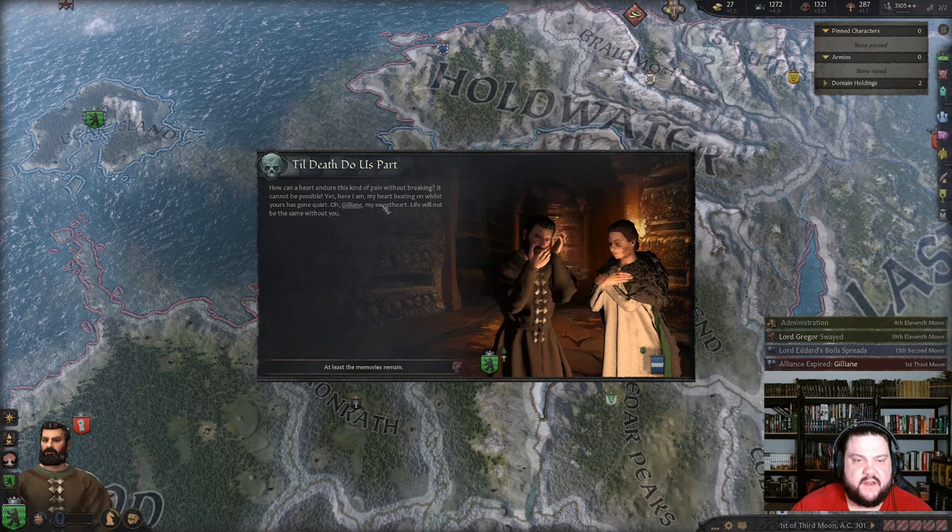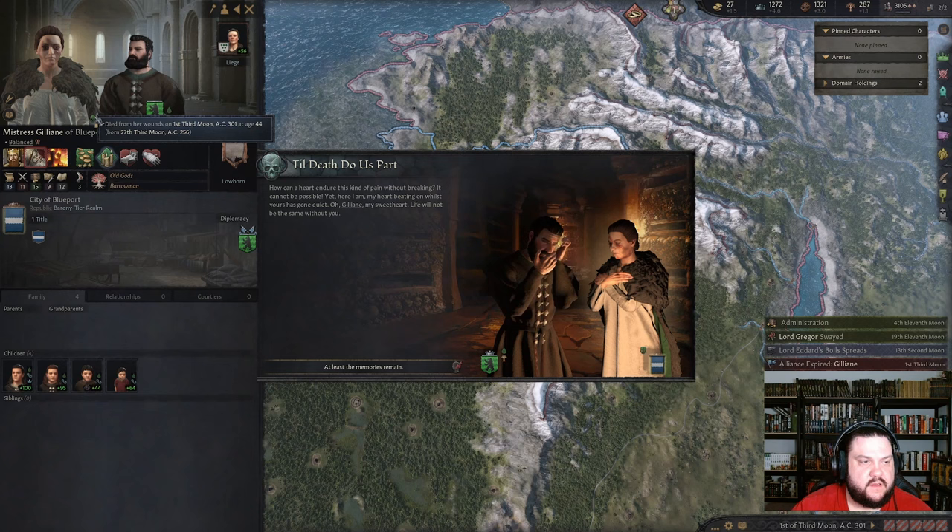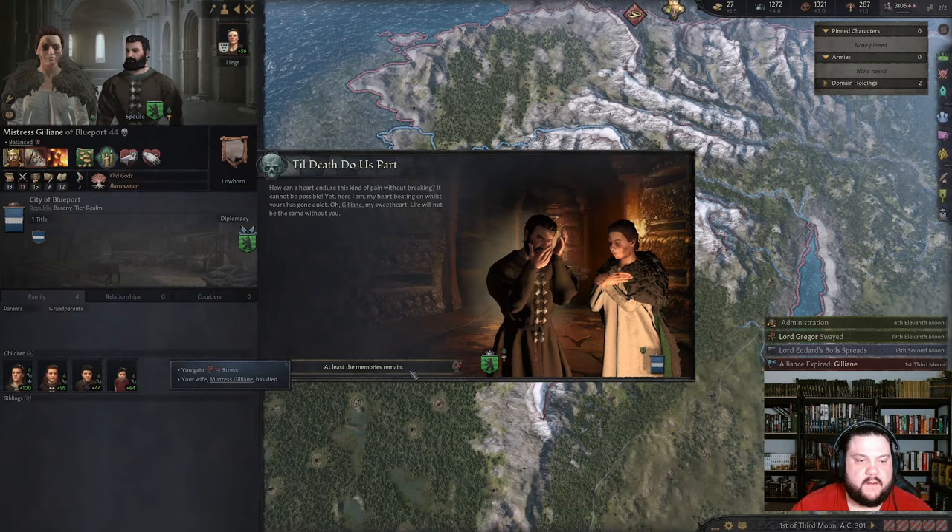I would love to participate in a tournament. 'How can it be possible — yet here I am, my heart beating.' Oh — my wife died! What happened? Died from her wounds. What? Was she fighting somewhere? She wasn't fighting for me.